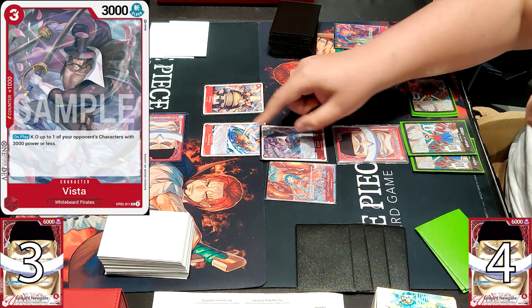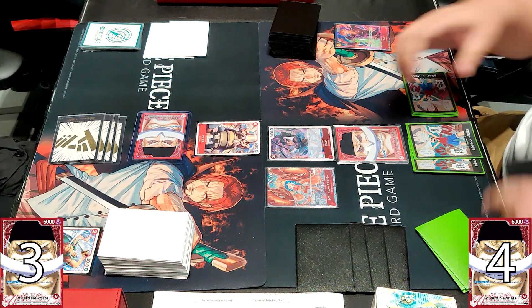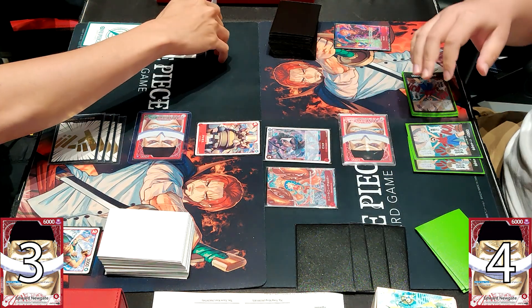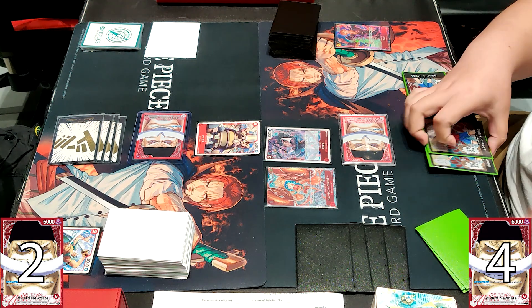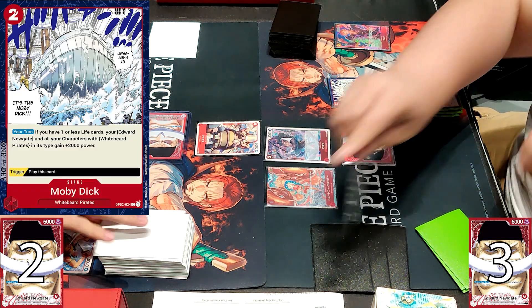He's going to use 3 DON here to go for the Vista, which is like a Robin clone but even better in some scenarios because it's an on-play instant effect. He does swing at the opponent's leader, who takes it without guarding for that 1k. We see him using 2 DON to set up the Moby Dick.